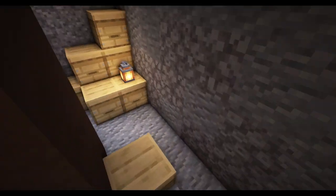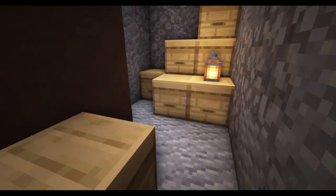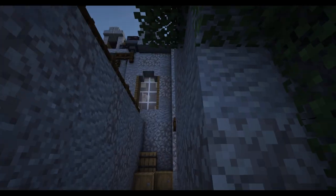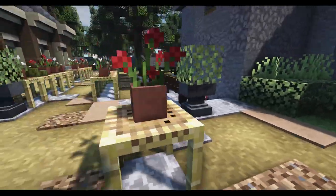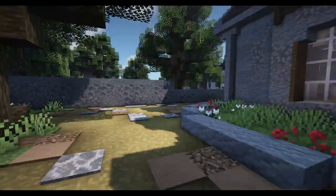Yeah, so this is an interesting building in real life — it goes down into a lower level, like a rain collection area, and then it opens back up into the garden area. So it's just called an area — it would have been probably the kitchen or something. If it was a house, it would have had the servants come in and out at the bottom there.